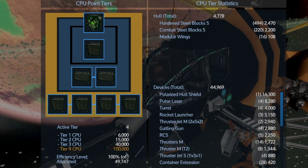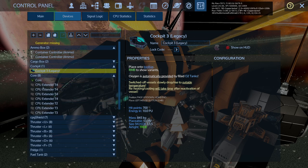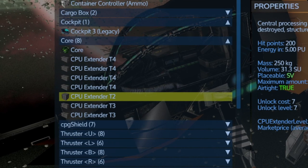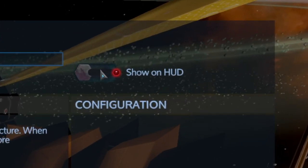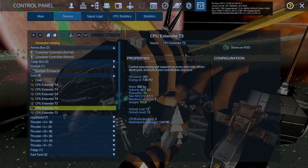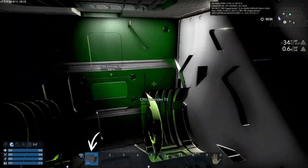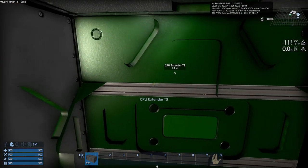As you can see it's currently a tier four, but it probably has all the other CPU extenders inside that we don't need. You can go into the device tab and locate these CPU extenders under core, where they auto-group. Click "Show on HUD" and it's going to show you exactly where they are. By having an item selected, you can shift right-click to remove the CPU extender.